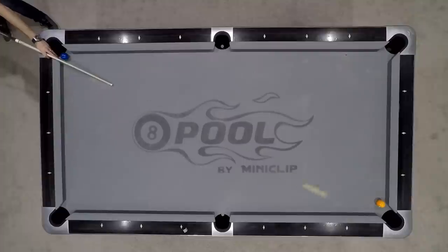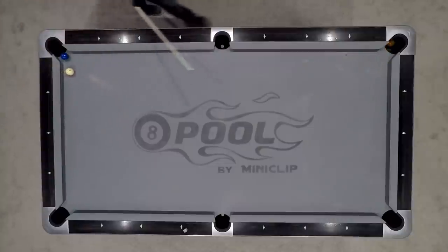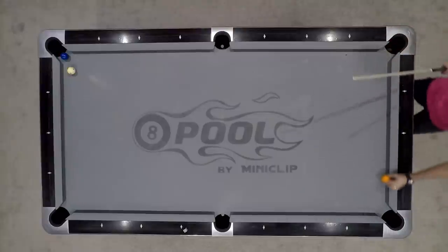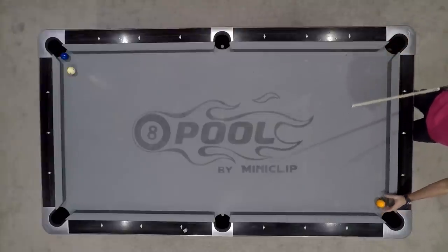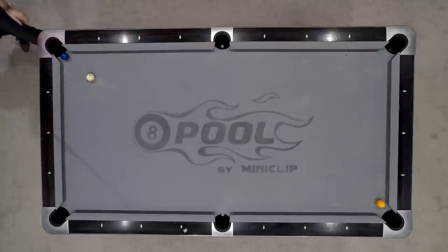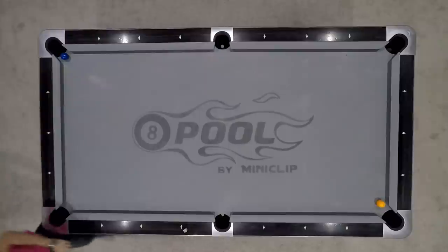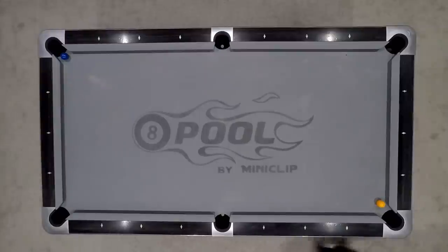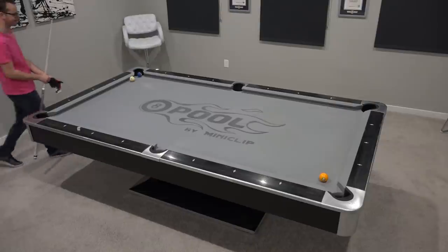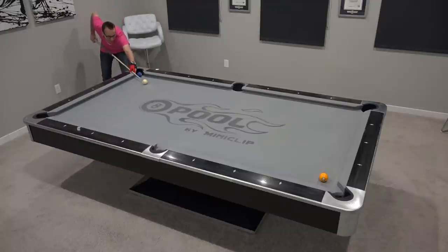Take number three — this is looking better. My cue ball didn't scratch, and I'm going to make the one ball in the correct corner, but not the correct way. So I'm going to respot the balls for attempt number four. You've got to find that sweet spot — a lot of bottom. Too much bottom — that's a classic. Every time you try to put a lot of draw, sometimes you just overpower it.